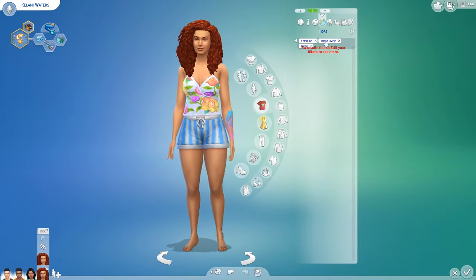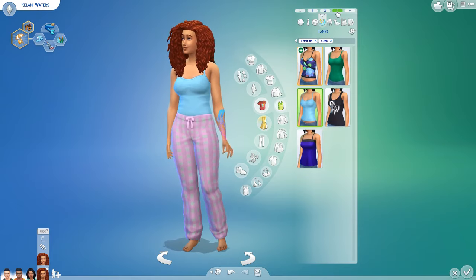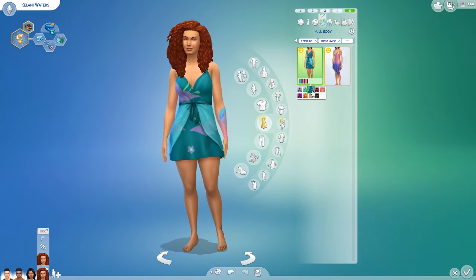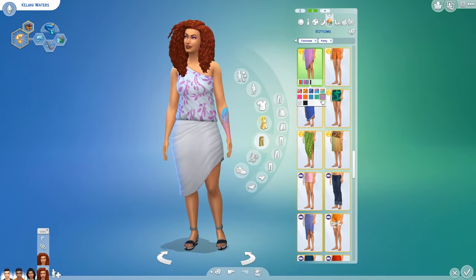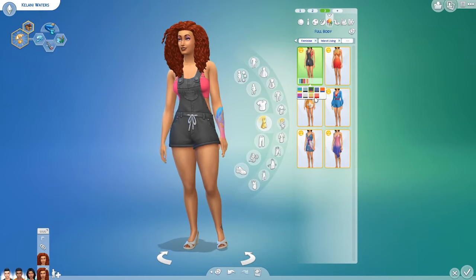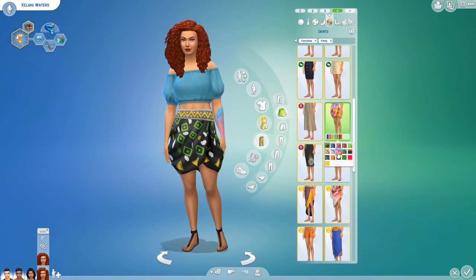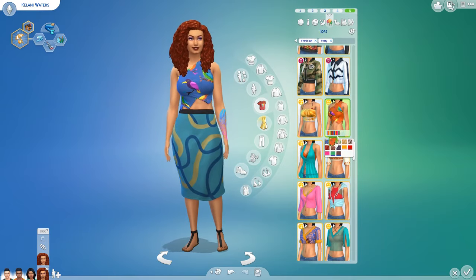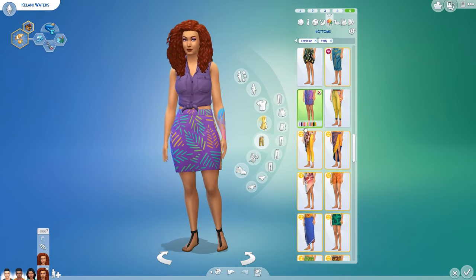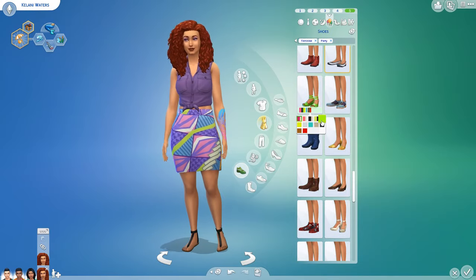These guys are currently living in a two-bedroom house in Sulani on the main island, but they're going to be moving to a really luxurious, almost mansion-style house on the Mua Pel'am lot — I did a build on that last week which I'll link above and in the description. That build is also on the gallery. My ID is Breeze Simulated. All these sims are on the gallery too — no CC involved. Search hashtag Breeze Simulated if the ID doesn't work.